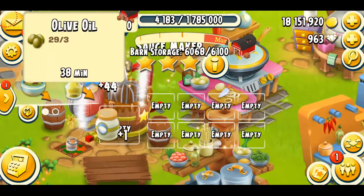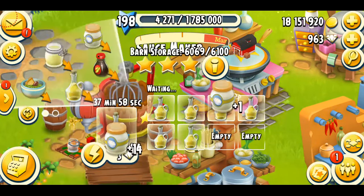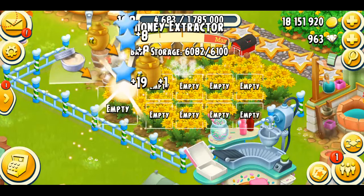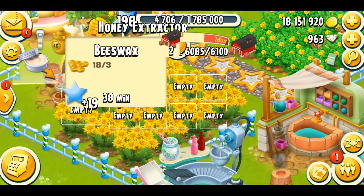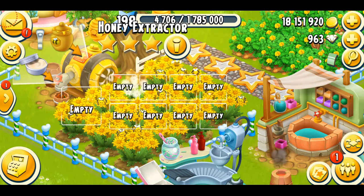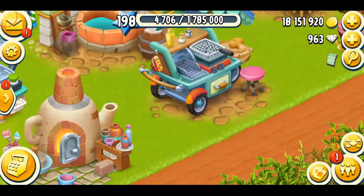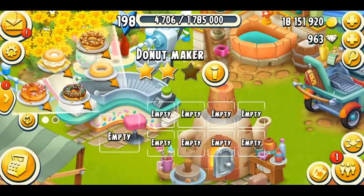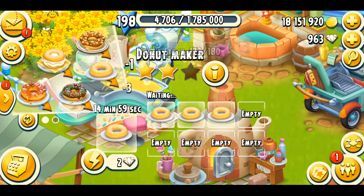I'll collect some mayonnaise and I need a lot of olive oil which I'm going to put in my sauce maker. Let's collect some honeycombs — I'm good on the bees packs but I have them on my baby farm so I'll just make more honey because honey is important. I'm also trying to fully master my donut maker — I still need to run it for almost 500 more hours, and the products take really little time so I don't know when that's going to happen.